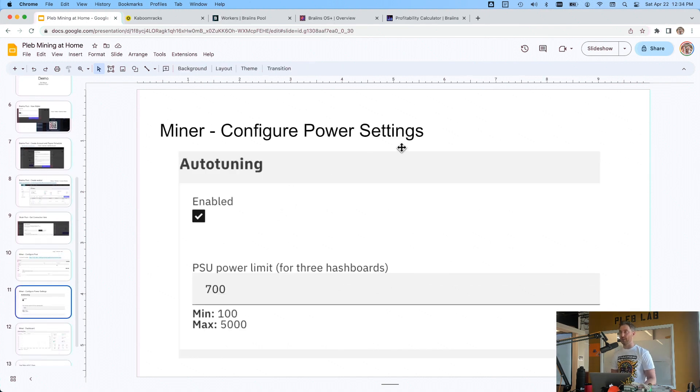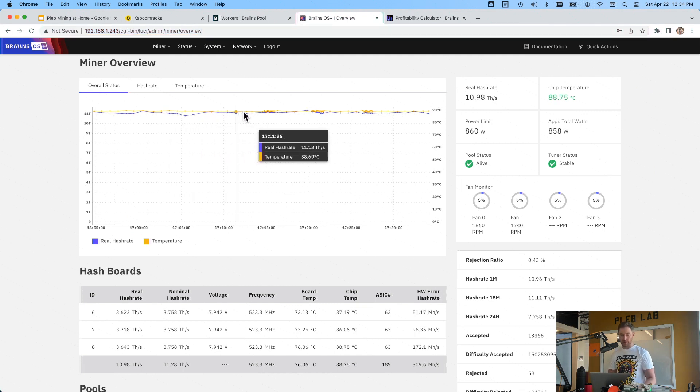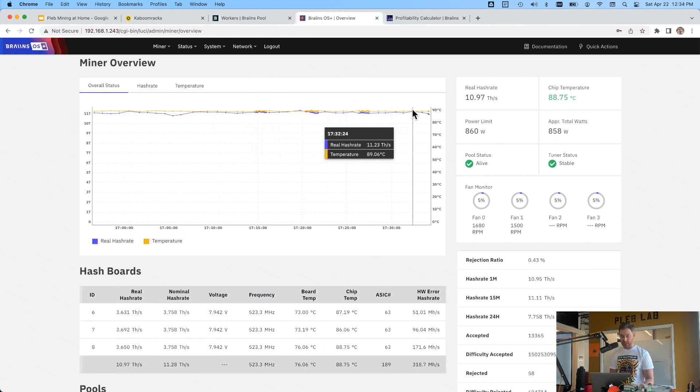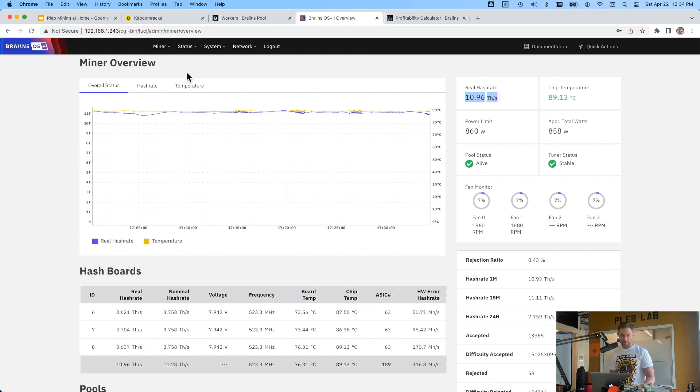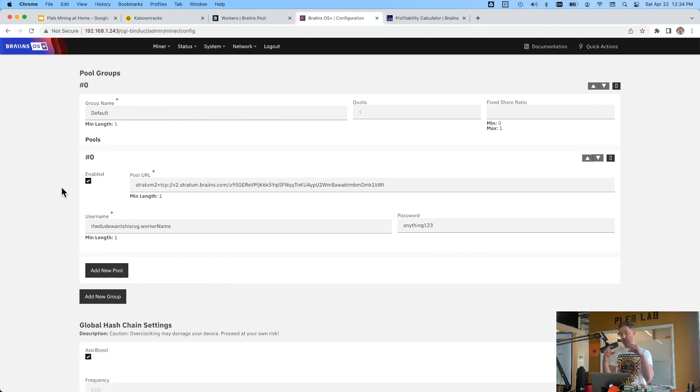The next thing we want to do is configure our power settings. You can see it's actually mining right now — all these statistics show I'm mining at about 10 terahash per second, which is pretty weak, but this miner's half broken. To configure how much energy this thing pulls, go to Miner Configuration. Then before that, remember we saved that connection string — the first thing is to connect to the pool. Copy that connection string, copy the username and password, hit 'Add New Pool,' and you're connected.